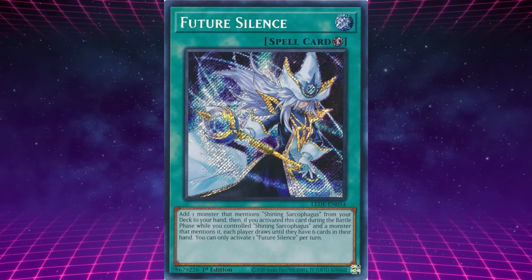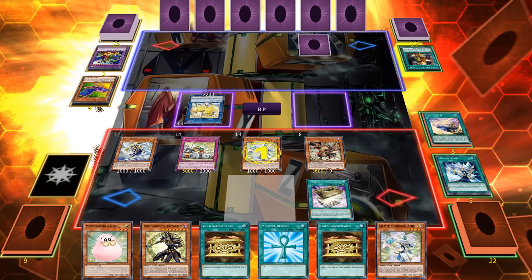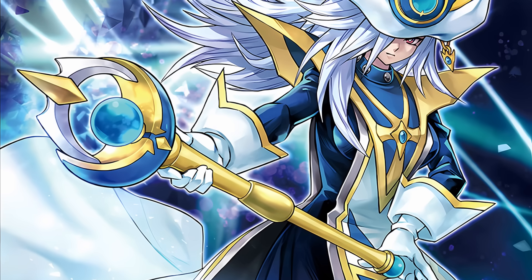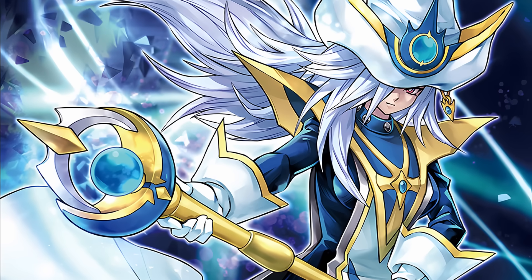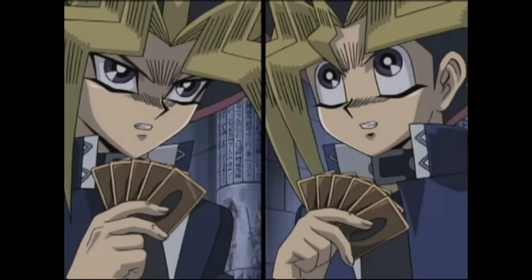That support card is Future Silence. Its effect is: add 1 monster that mentions Shining Sarcophagus from your deck to your hand. Then, if you activated this during the battle phase while you control Shining Sarcophagus and a monster that mentions it, each player draws until they have 6 cards in their hand. Future Silence is based on Card of Sanctity — both cards let you draw until each player holds 6 cards. Future Silence's artwork is based on the scene where Yugi uses Card of Sanctity during a battle phase, and Silent Magician rapidly evolved into its more powerful form thanks to that card's effects.